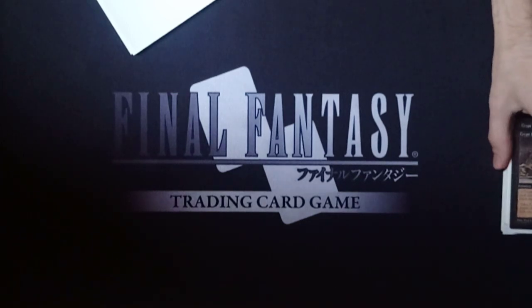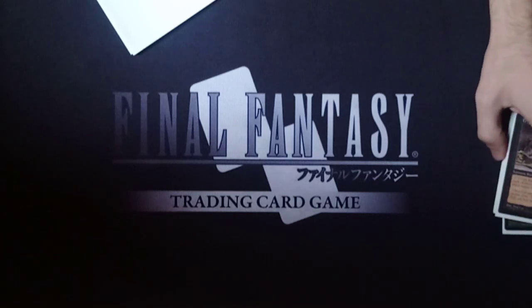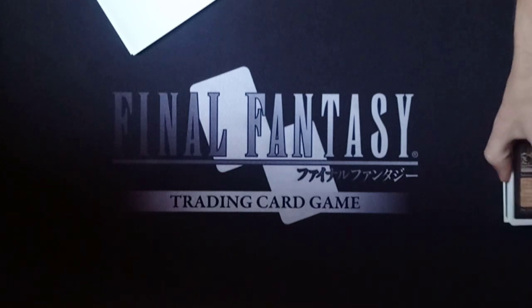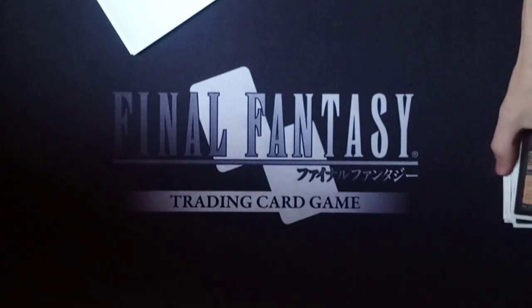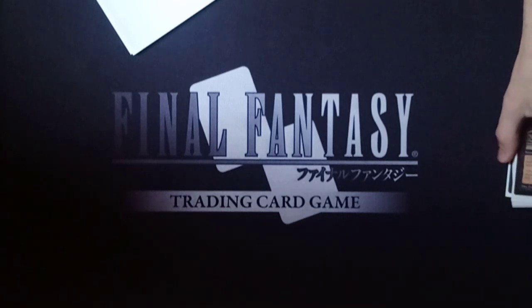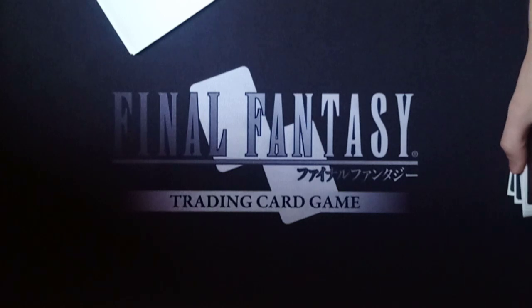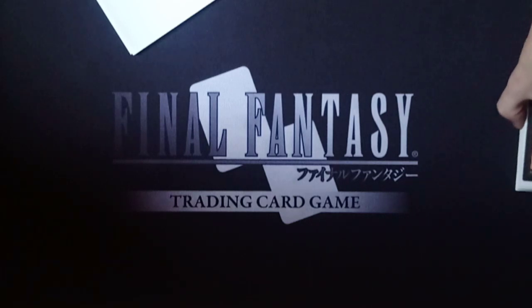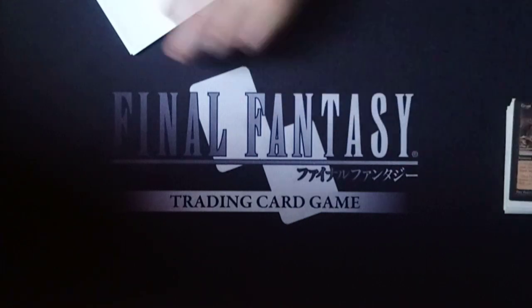Against aggro decks like Affinity or Stompy, Putrid Leech is okay because it's so easy for it to trade with stuff. If they try to Savage Swipe it, you still trade anyway - you just make it a 4/4 in response. But even then because it's costing you life and it's easy for your opponent to play around it with removal, it's not the most ideal card for those matchups, and you have other ways to fight those decks without trying to fight on the board with Putrid Leech.